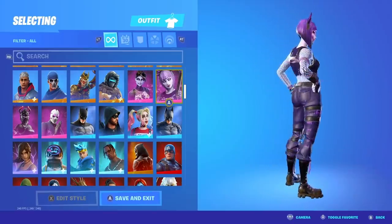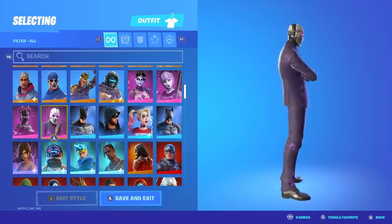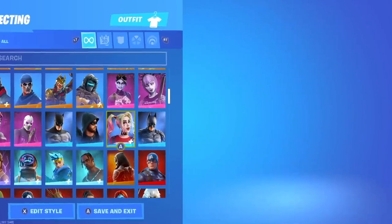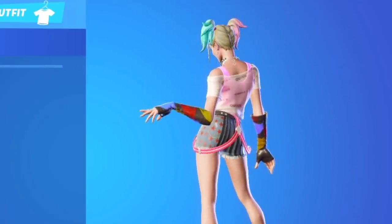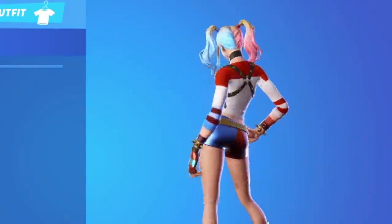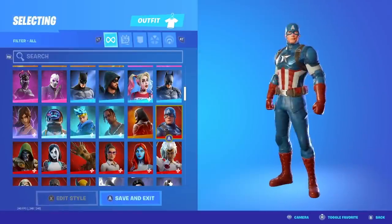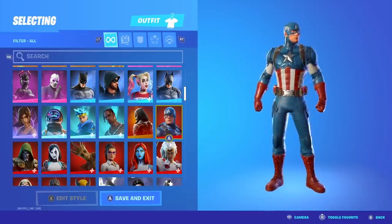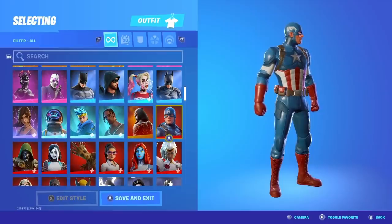We got all the Dark Series skins — the Dark Power Chord, the Dark Knight, the Wild Card skin. Of course, we have that Batman and the Harley Quinn skin. This is honestly one of the most fire skins in the game — both variants are nice. Moving on, we also got the Lava Series skins and the Captain America skin. I had to buy this for the shield, but now I don't even use it, so it was honestly just a waste of money.